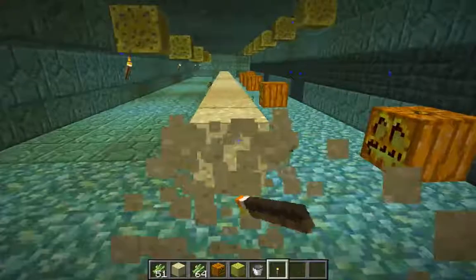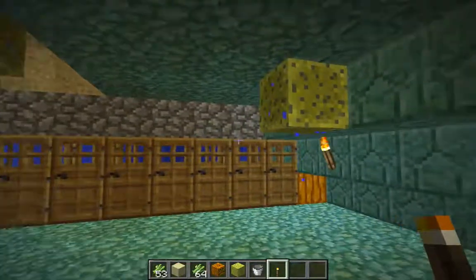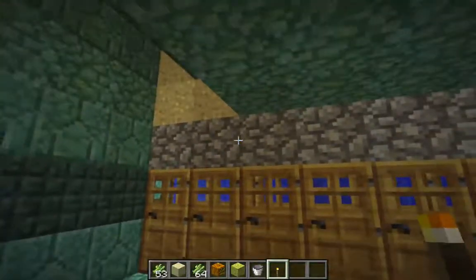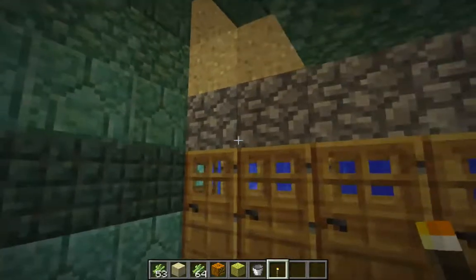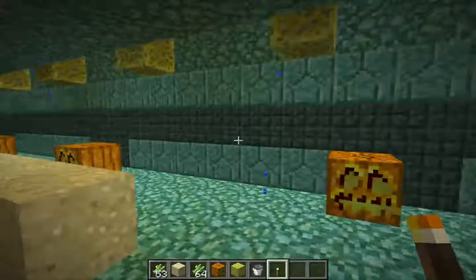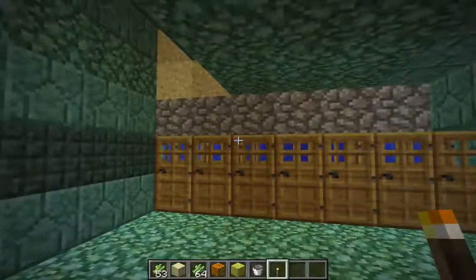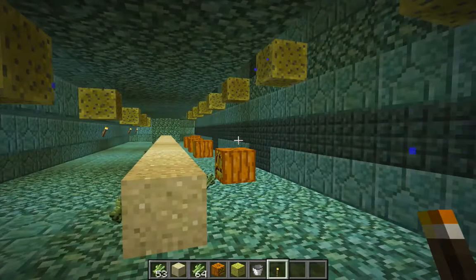From here I'm going to finish draining the rest of the water from the interior of the ocean monument by draining that other wing — the pillar platform wing over there. And that is it then for this video. In the next video I'll be clearing out the water from there. Thank you very much for watching, and if you have any questions or suggestions, please leave a note in the comments.